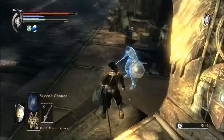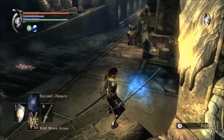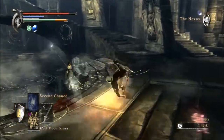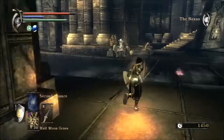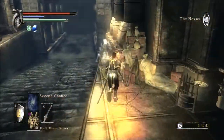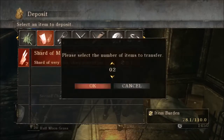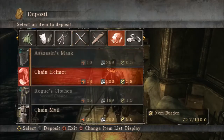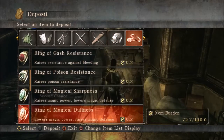I forgot to cast second chance before fighting this man, but oh well. I don't know if I get darker character tendency for doing that, but I would hope so. Did I drop my stuff off? Yeah I did - okay, drop those off. We'll actually need a second one later. Let me also try on the chainmail - first let me just make sure how many duplicates I have.